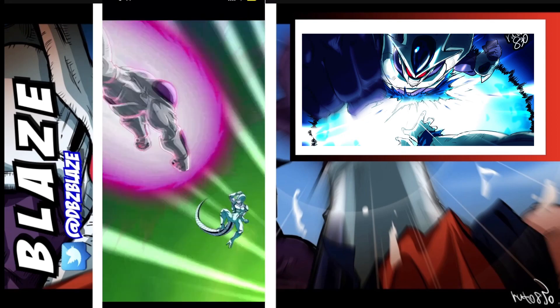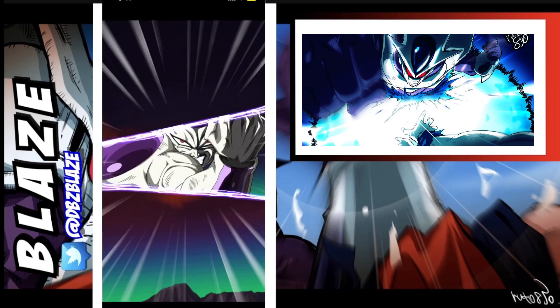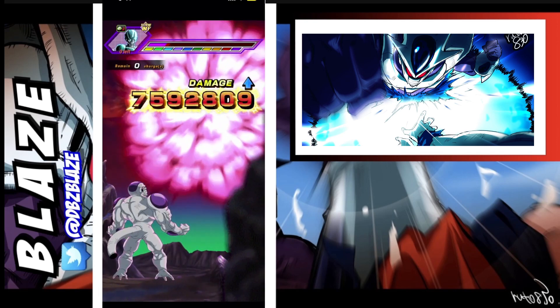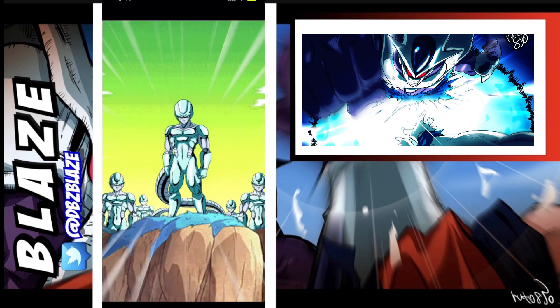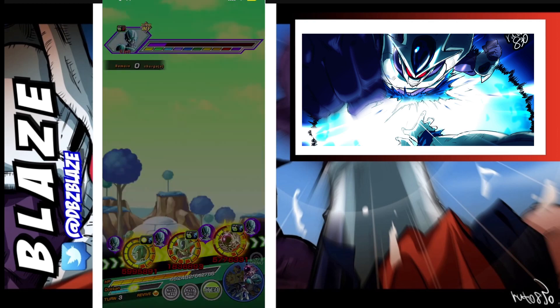Alright, so full power Frieza, do your thing. Again, super effective when you give him his 18-key super. Double super — yes! Very nice. So we do increase our defense here as well. We do lose a little bit of HP, but Cooler is going to heal us up here. Oh, another super attack? Come on, bro. He could double super. Oh, only 39k — that's nothing. That was nothing.